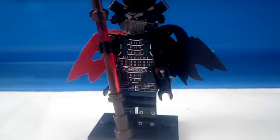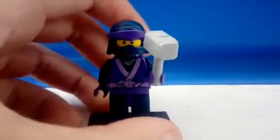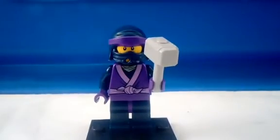Next is Garmadon. He uses General Magma's mouth guard piece from Nexo Knights. Notice the two capes — one black, one red — along with the Quiet Ones torso. His staff has a Vermilion helm on it.